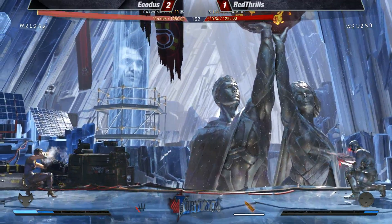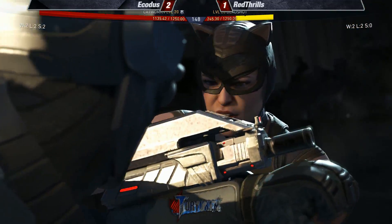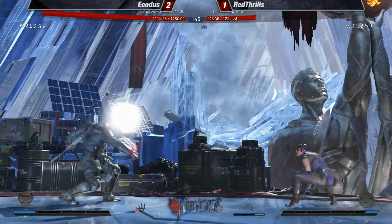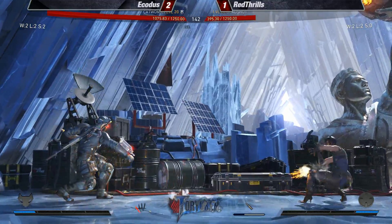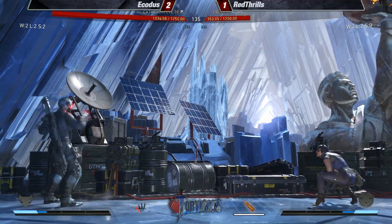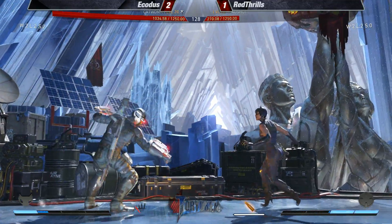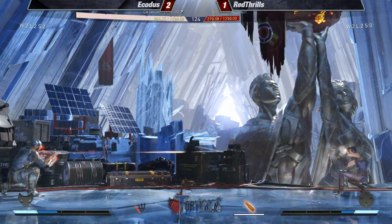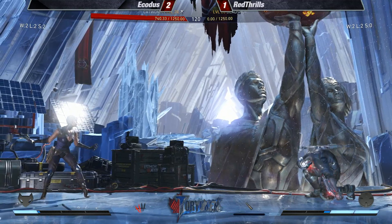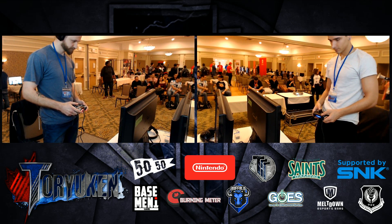Red Thrills backdashing, trying to keep it full screen — blue bullets, but Ekodis catches them trading up. Great reaction to catch the trade activation. At this rate, Ekodis will take this match unless Red Thrills can make an amazing comeback — only a real master. Nice patience, wait for the moment — nice jump-in. Two bullets — air combos. That is game! Ekodis takes it three to one. Red Thrills, take notes everyone — that's what you've got to do to beat Deadshot: patience and composure.